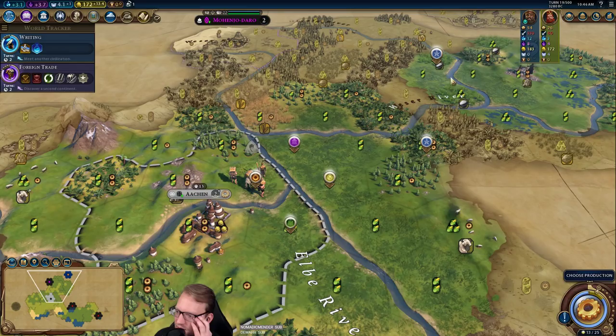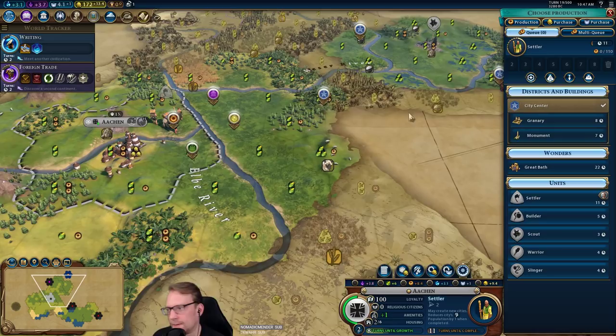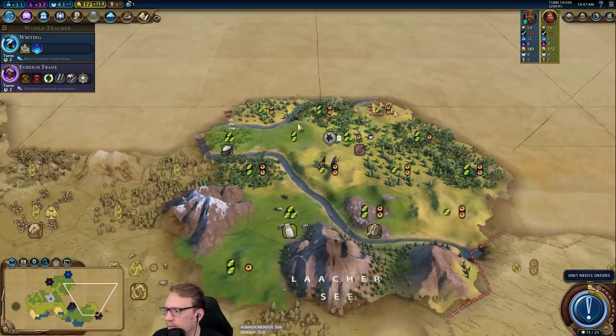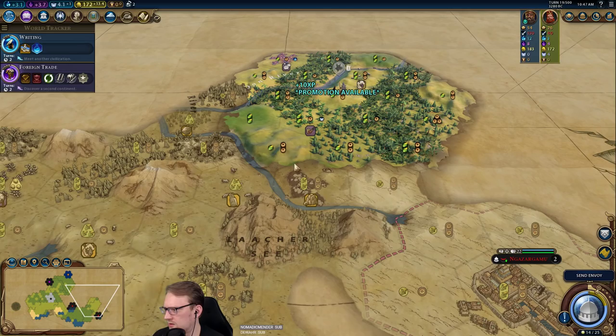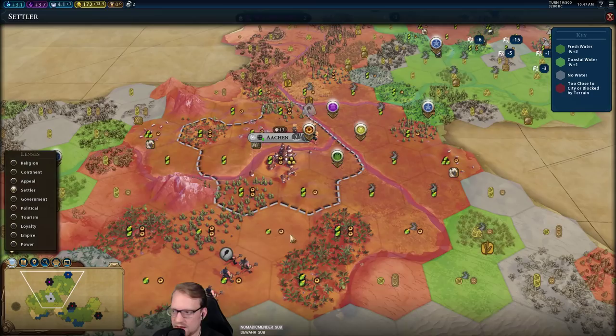I also really like the idea that this one can hopefully be like a placeholder. And then what would we be doing — building a monument, to maybe get through our culture tree faster? And then with a pantheon we could take another settler. Might need to get another settler here so that I can make my greed into a reality. We actually want to settle this way because it's a different continent, but we should be able to do that.